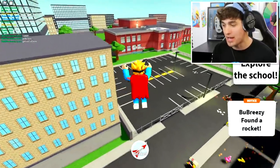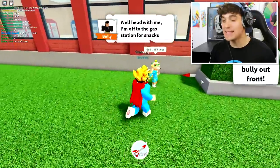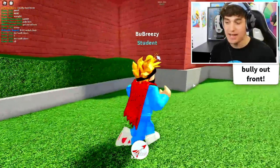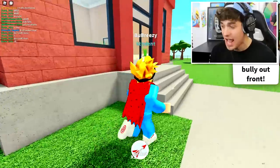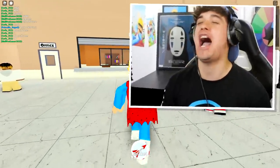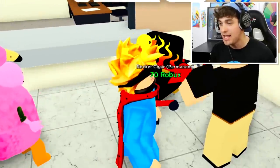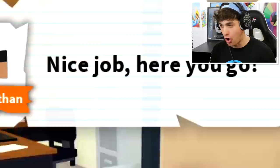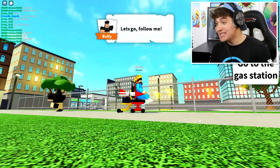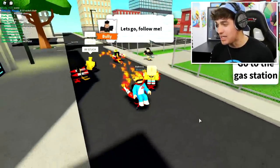You can just about see it right there - you need to collect this and head back towards the building where you will collect the second rocket. Now we have two rockets we can take them inside and use them to create a rocket gem. You just talk to this guy, he says 'nice job, here you go,' and there is my beautiful rocket chair! It's so fast - I'm the only one with a rocket chair!